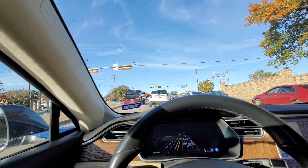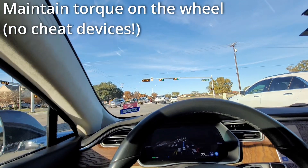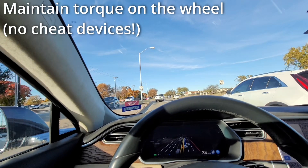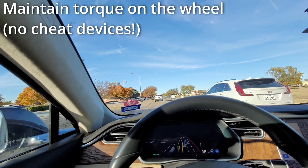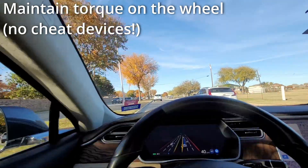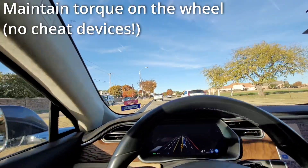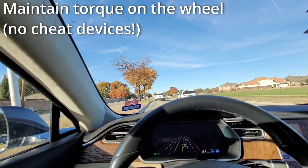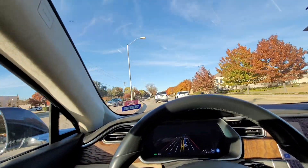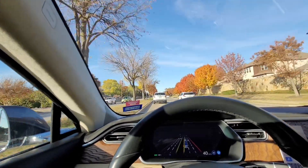You might be wondering why it's not nagging me to put my hands on the wheel at all. That's because just out of view of the camera, I do have my hands on the wheel applying a light amount of torque — that way it knows that I'm paying attention. This also allows me to very easily close my grip and stop the wheel from moving if it starts to do something I don't want it to do, because beta may still do exactly the wrong thing at exactly the worst time. So one should be ready, but that's not to say the system hasn't been very safe and effective during my time using it.